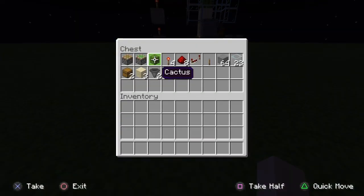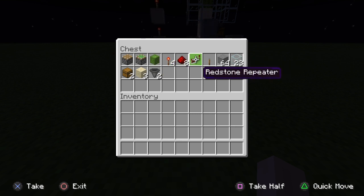So what you want for this is: a normal piston, a sticky piston, 1 cactus, 4 redstone torches, 8 redstone, 1 repeater, 1 lever, a bunch of blocks (doesn't matter what), 23 glass, 2 hoppers and 2 chests, and 3 sand. You can have more hoppers and chests if you want — I'll show you how to do that at the end of the video.